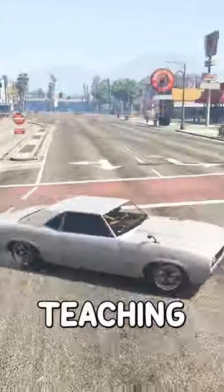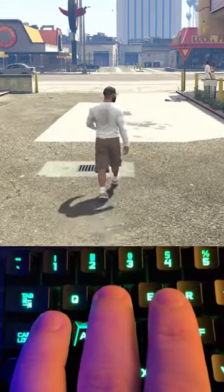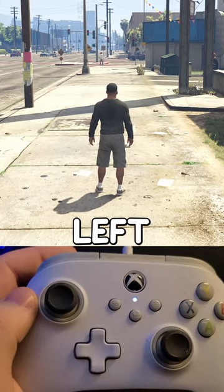In this video, I'm going to be teaching you how to walk forward in GTA 5. If you're using a keyboard, you're going to want to simply press W. If you're on a controller, press the left analog stick forward.